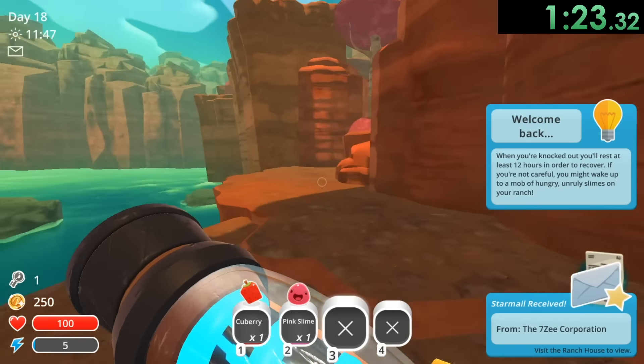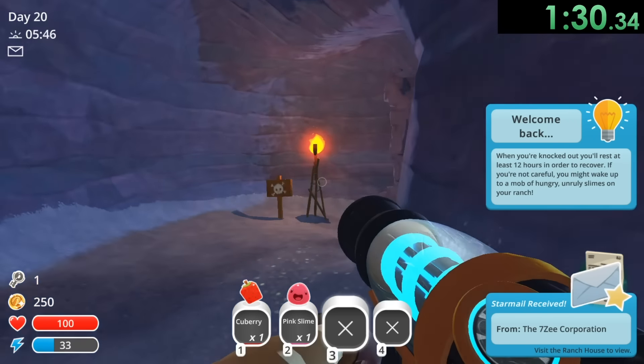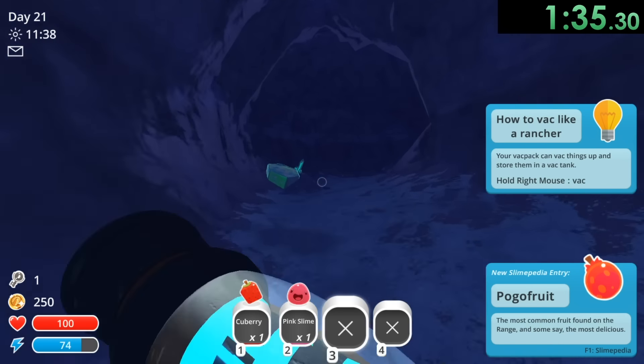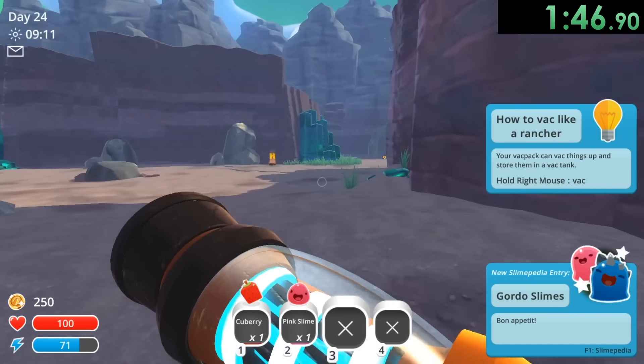Now we just pretty much have a running section, but it is the perfect time to explain this effect — it is such a cool thing. You do constantly hear this ticking sound, which does kind of get annoying, but that is just part of the glitch and you can't really do too much about it. This glitch can only be done on older versions of Slime Rancher, so I actually had to use an older version. The version I'm on is 1.2.0.